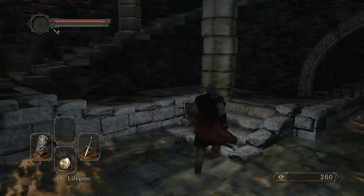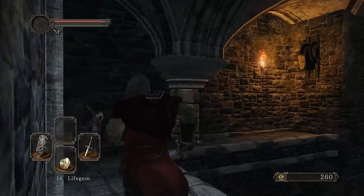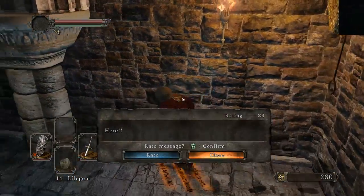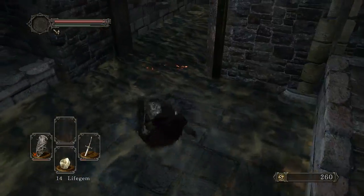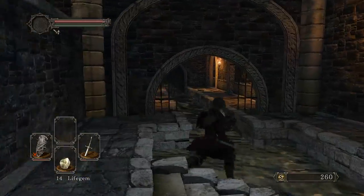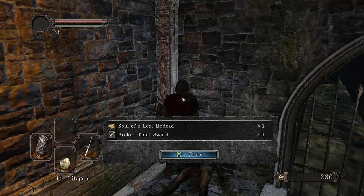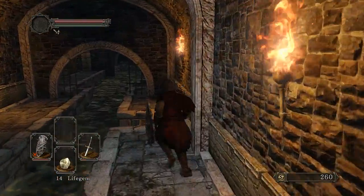Waste of time. There it is. See what's going on in here. You really don't get much to go off of here at all - at least in the first game you got 'you have to ring two bells, one's up above and one's down below.' Soul lost. Undead broken thief sword - it's broken, I don't know if it'll be any use.